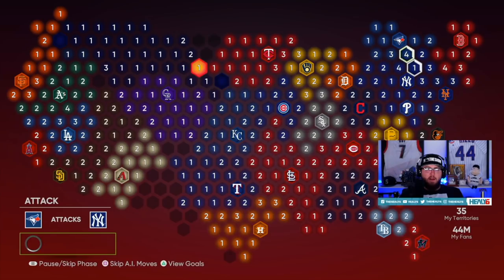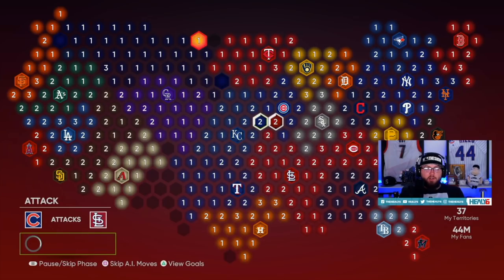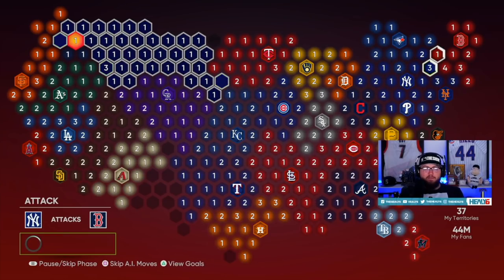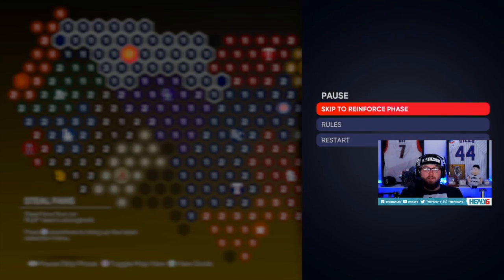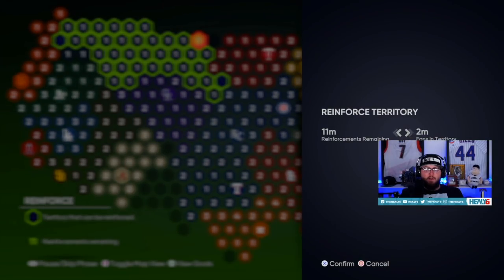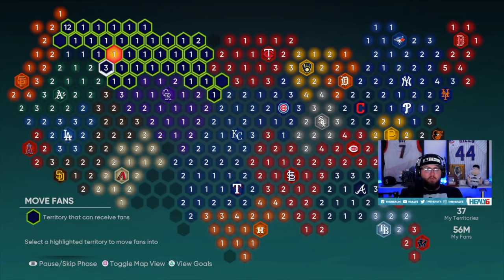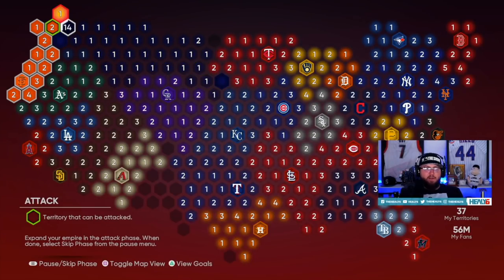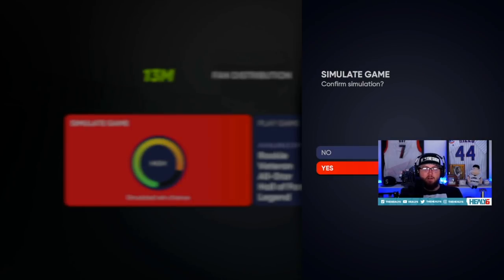We'll reinforce the stronghold. Some of these empty spots right here did not work out for us so we're just going to skip. You don't have to do this in a certain number of turns so it doesn't really matter. For reinforcements, we're going to put them all into this spot right here. We have three reinforcements — we're going to move them over to this spot as well. Now we're in the attacking phase and we're going straight for San Francisco.